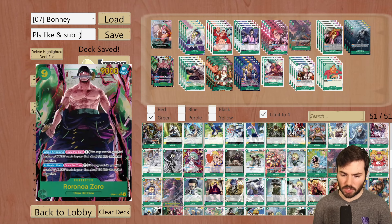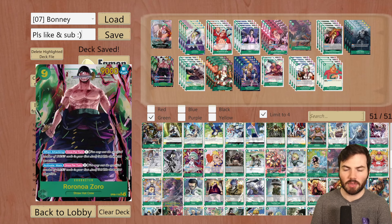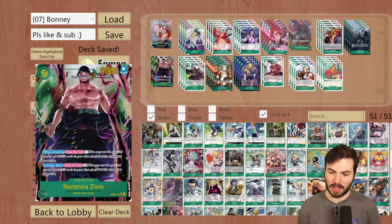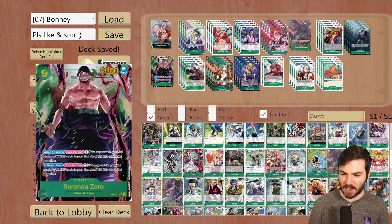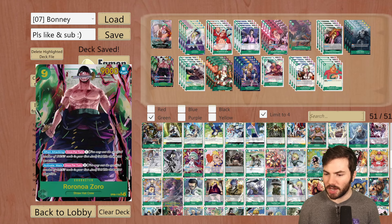Then I'm running 2 of Zoro. This is a great threat against Yellow, especially Enel. When this hits the board, the only way they can answer it is with Raigo — and if they don't have a Raigo in hand and this is allowed to swing, you're probably winning that game. It's a threat that is hard to answer for a lot of decks, and if it goes unchecked, it will definitely win matches.